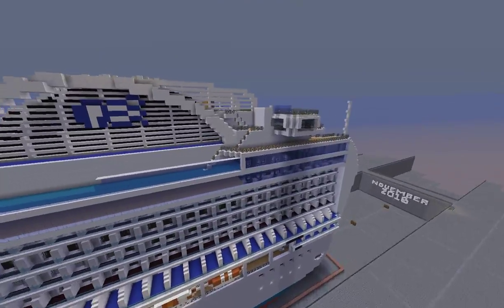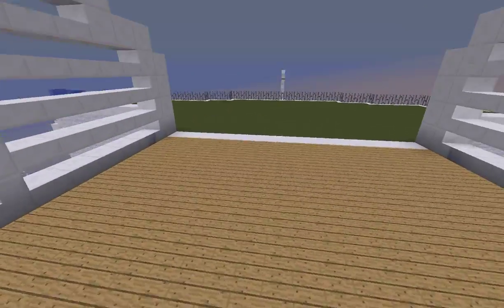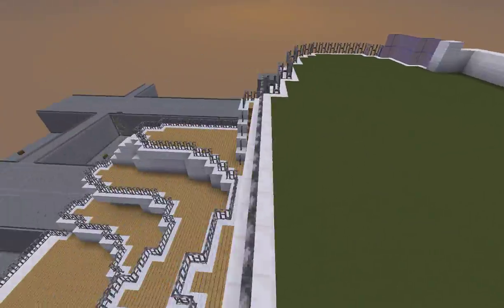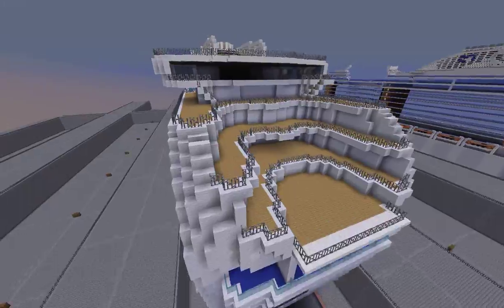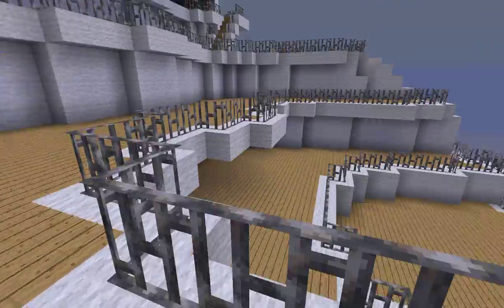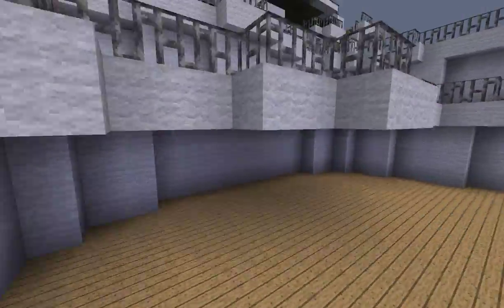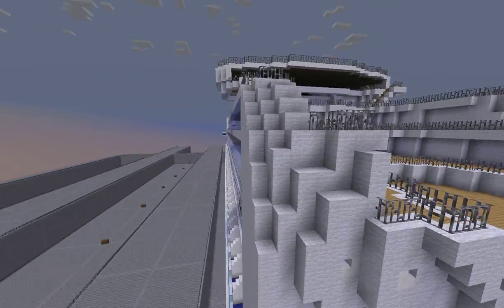Up here I have a little basketball court — that's where the basketball court goes. And right here is where the mini golf will be. This is probably one of my favorite spots on the ship: this terrace area. It's where the terrace pool goes, and there's a kid's club up here, and there are bars around here, and then the buffet entrance is down there. It's just a nice spot to be when you're on a Princess ship.